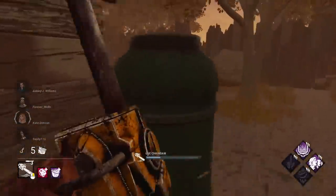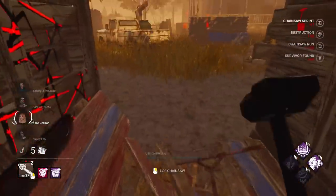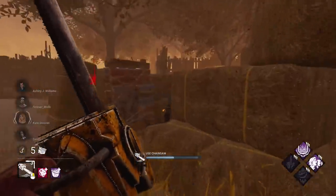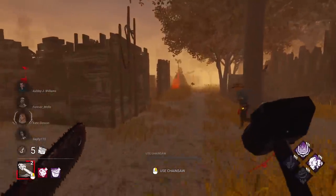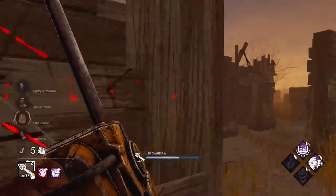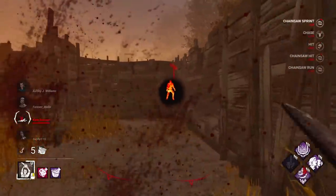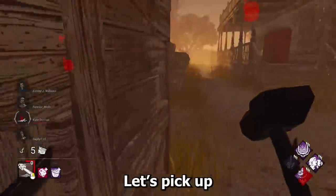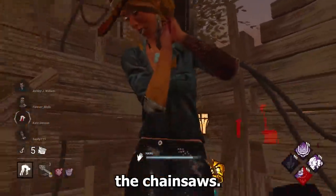Did I just see someone right there? We want to get them all bunched up together and then we can really slow them down with Forced Hesitation. There goes a couple of pellets though, that's nice. Got it, amazing. Now is that person too far away? I think they're too far away. Let's pick up. That's why we're bringing Discordance as well, so we can actually see when they're all bunched together and then we can chain together the chainsaws.